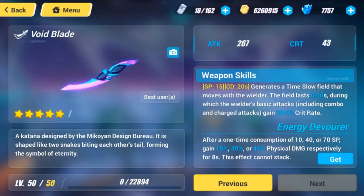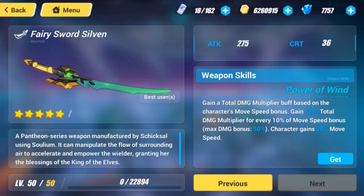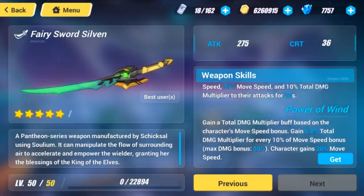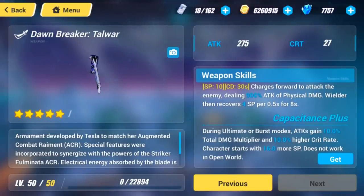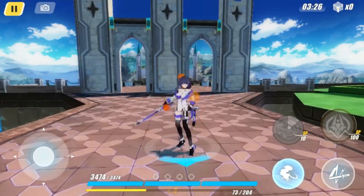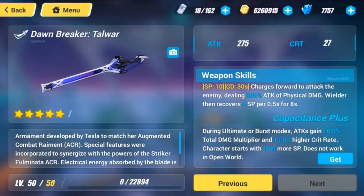For Striker Fulminata, Fairy Sword Sylvan is also a viable option, as it can benefit off the 60% increase in movement speed after triggering an evasion skill. With proper use of its active skill, it could provide a considerable consistent boost in damage. That said, the downside to weapons with active skills is their SP requirement. That's where Dawnbreaker Talwar comes in — its active skill helps with SP regeneration, spending 10 SP to gain 64 SP in return. Even though the passive damage increase is not as high, it helps prolong Valkyrie Bladestrike's burst mode, helps Striker Fulminata reactivate her burst mode more frequently, and helps the team's rotation as the wielder can continue charging SP after switching out.